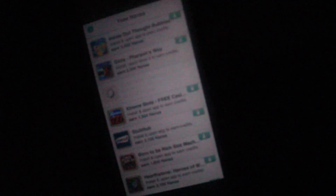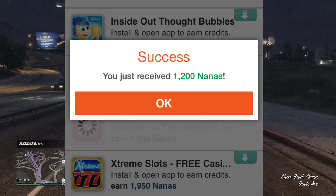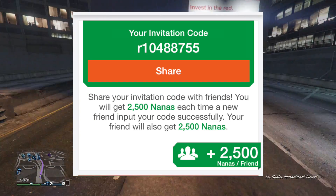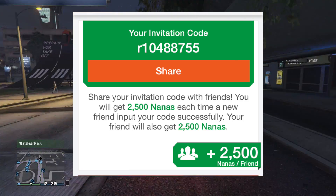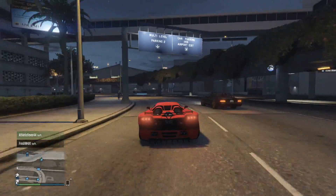Once you reach 15,000 Nanas, I have a code. I'm already in there doing my thing and I already got my rewards. Once you reach 15,000, use my invitation code and I think you get an additional 2,500 Nanas. Yeah, 2,500 — you get an additional 2,500 Nanas. Check that out.